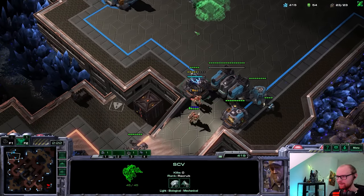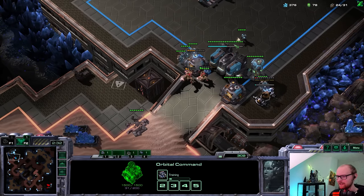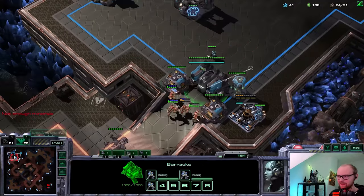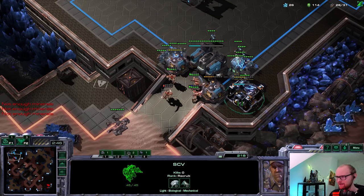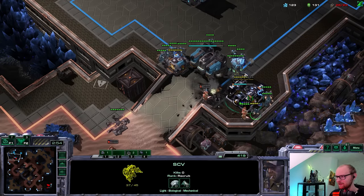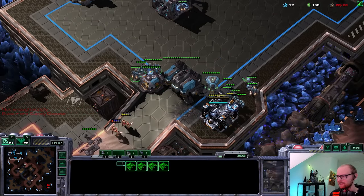This is the kind of game where I could end up going for a one-base Battlecruiser. I have to make a bunker to defend the follow-up stalkers. He actually showed up with four zealots - that's something I didn't expect. I tried something cool but the execution had some RNG involved - there's not much I can do about the RNG there.